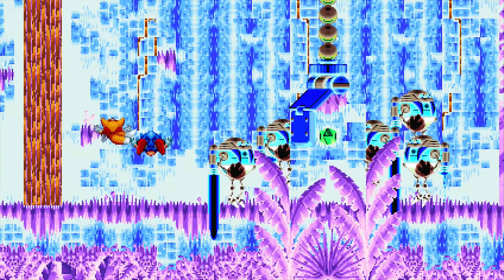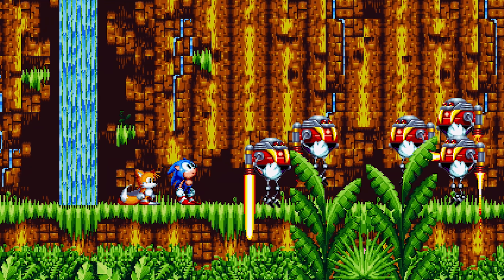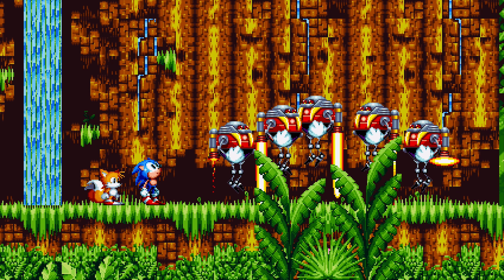Eggman is back and captures the Phantom Ruby, which can straight up warp time and space. Now it's up to Sonic, Tails, and Knuckles to track down Eggman and take down the Hard-Boiled Heavies. There is no text narrative — it's all told through very short cutscenes between levels.